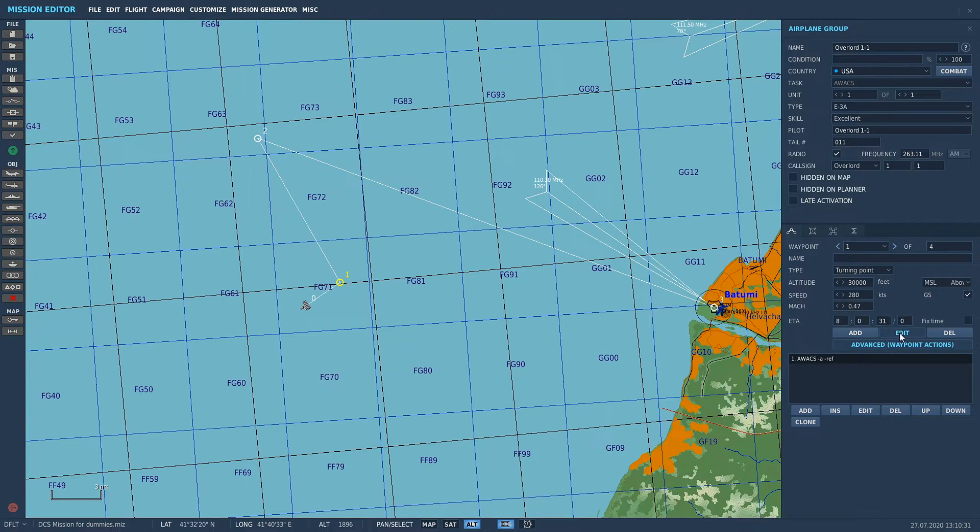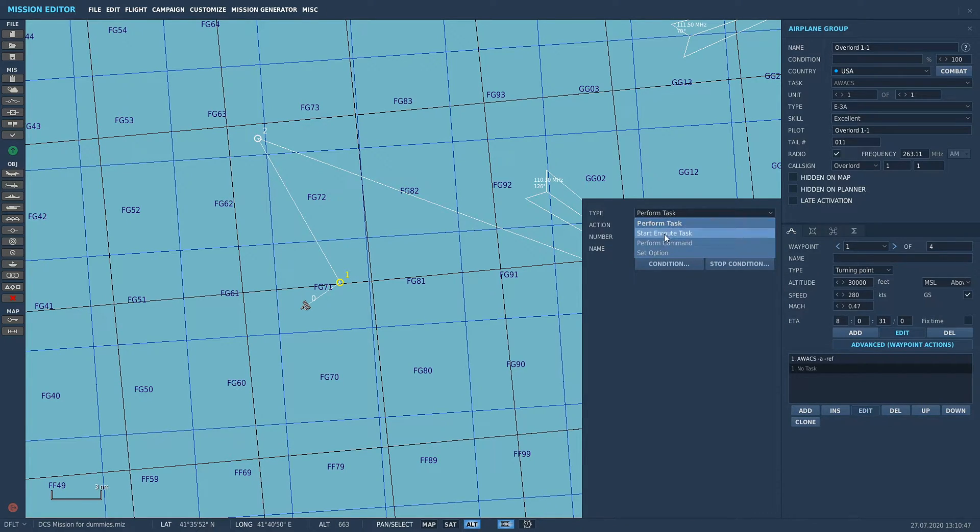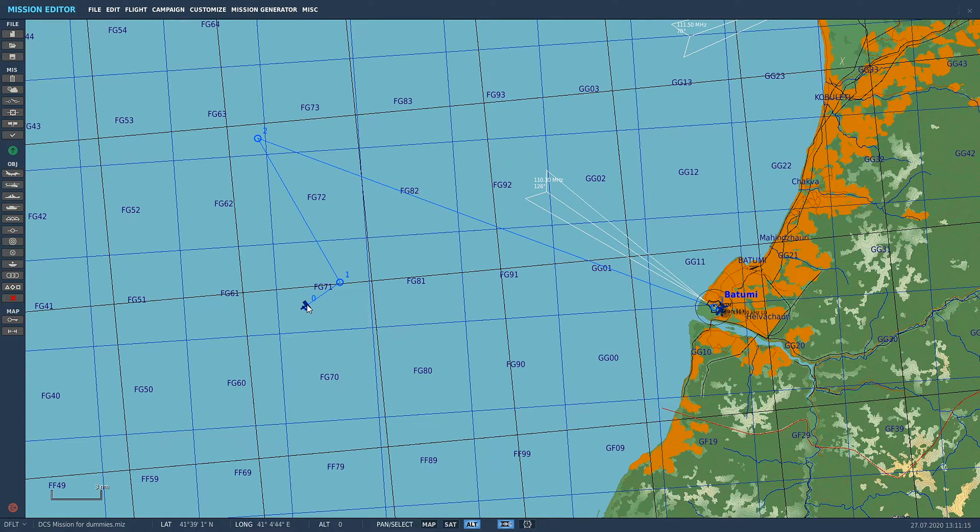We're going to set up the orbit for the AWACS so he flies around in a racetrack pattern. Make sure you've got Edit selected — if you've got Add selected when you click it'll put another waypoint in, which we don't want. Click on waypoint number one, go to Advanced Waypoint Actions, click Add, and go to Perform Task. You've got form task, set on route task, perform command, set option. We're going to go Perform Task — Orbit — Racetrack is the pattern. Racetrack: he'll fly in a left-hand turn between the two waypoints. Speed 280, keep it the same as the waypoint speed. Click off the map and he'll fly in, hit waypoint one, and fly around between those two waypoints until he runs out of fuel.